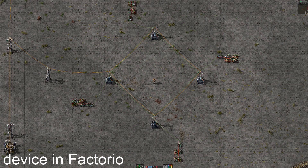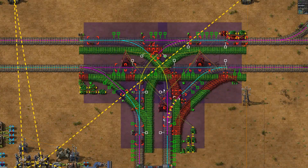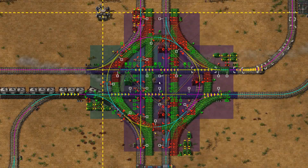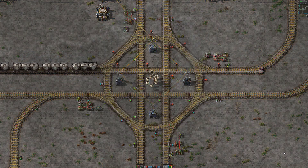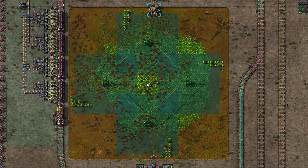This is a train counting device in Factorio. You can put it on a straight rail, a T intersection, a roundabout, a celtic knot intersection, or anything really.